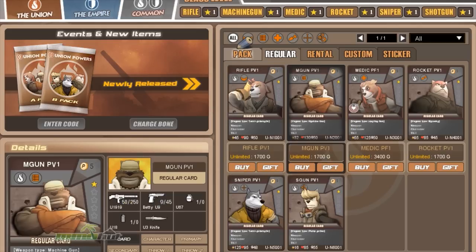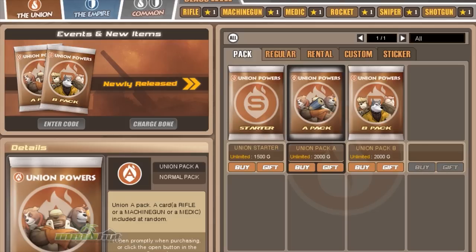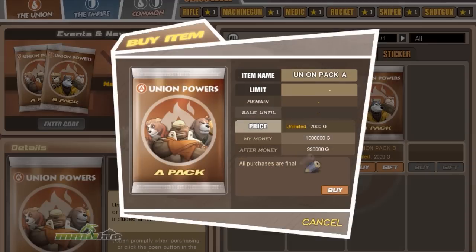But if you go to the pack tab, you'll see that we have these sorts of packs for sale. In there you'll find higher level cards that'll have higher stats and better versions of the weapons. For example, the higher level Rifleman has a higher firing rate and sometimes a few extra shots in the clip.